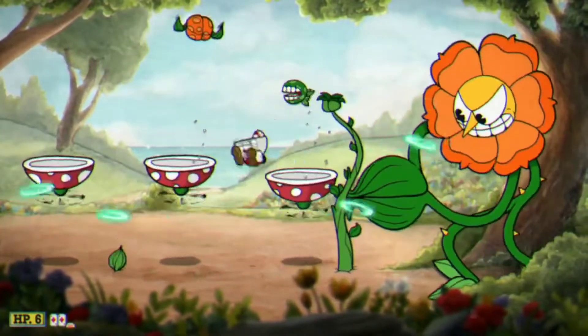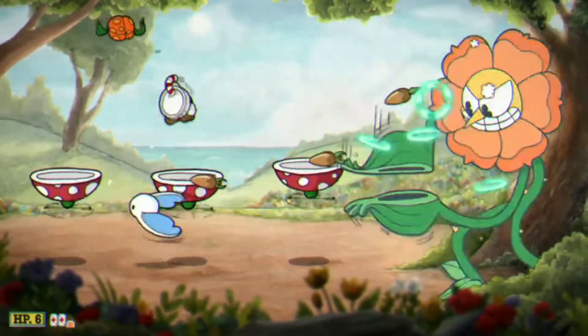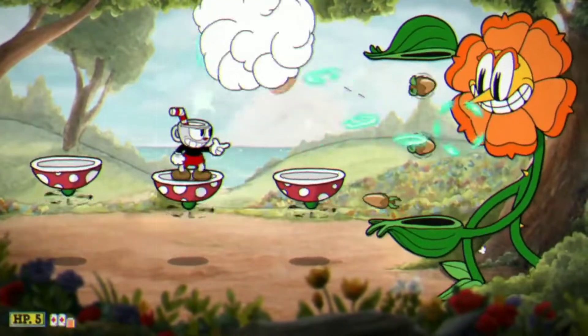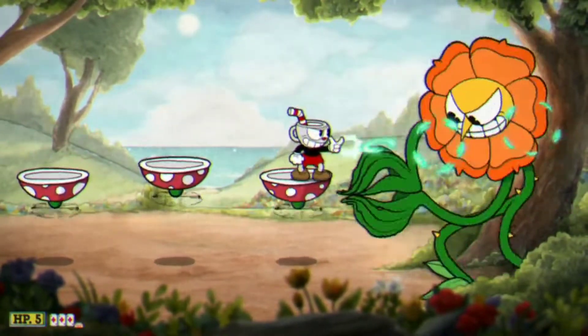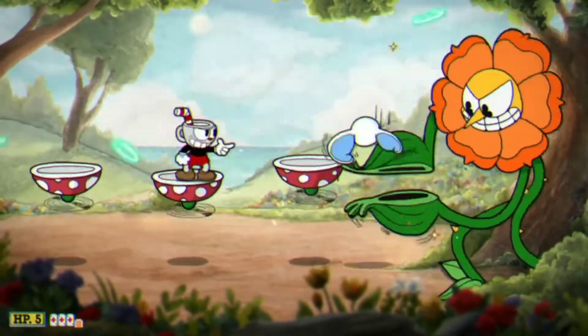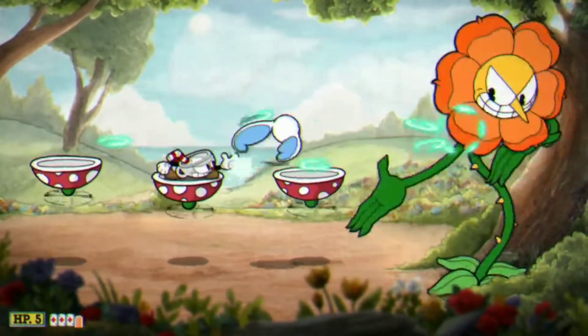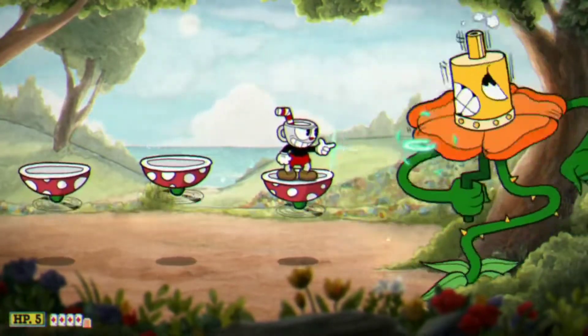And they come out with these chomping plants. And that orange one that's flying will open its mouth and shoot a pink one at you. So it gets in the way of like these acorns that are shooting at me too. Yeah, so these acorns are really easy to dodge. And you can just crouch under these — they go from the top to the bottom.